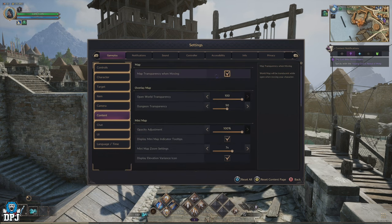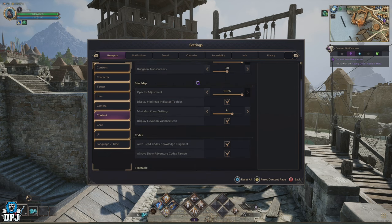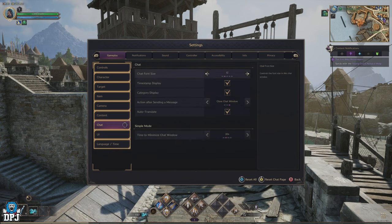Within the content section, I'd leave things as they are and wouldn't bother changing anything for the time being. The chat section determines a lot regarding what you see — from NPC text to other players and much more. I personally feel how long chat stays on screen should be changed, as having it on screen constantly was doing my head in. I recommend turning this down to about 10 seconds. It's a personal preference, but that's my recommendation.